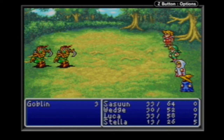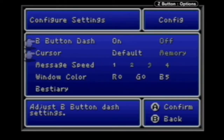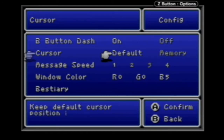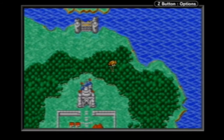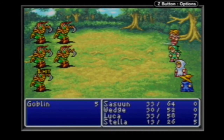A preemptive strike means you get a full round of turns without the enemies getting a turn. For convenience you can just hold down the A button to instantly select attack. Or if you have the cursor set to memory in your config, it'll remember what you do for each character on their turn.